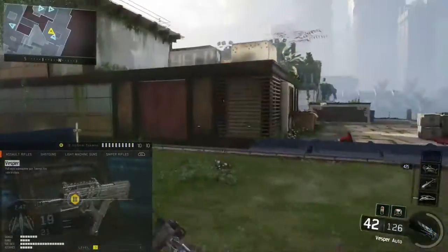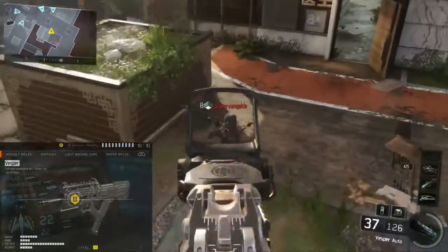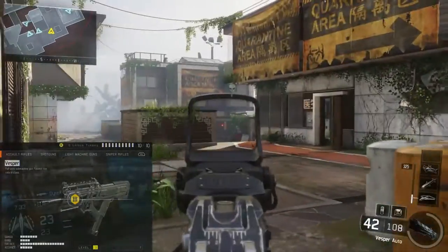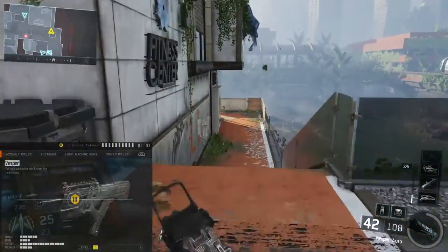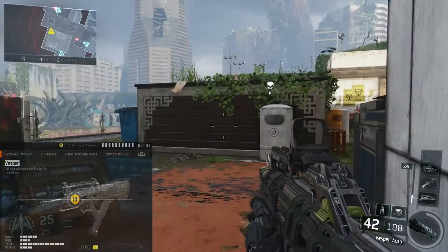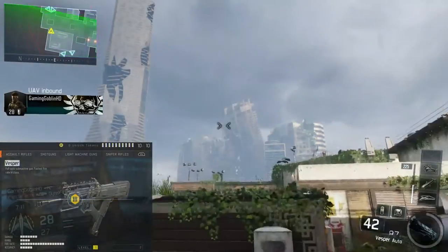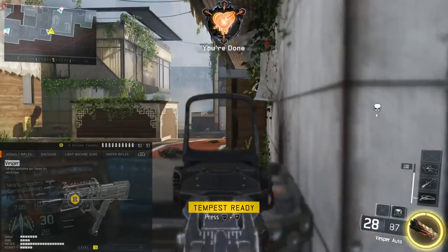Next is the Vespa. It has decent damage, low range, the highest fire rate of all the SMGs, and low accuracy. It kind of reminds me of a Vector K10 from Black Ops 2. But this is by far my least favourite SMG — all the other SMGs have some quality I really like, but this one the only thing it does well is its fire rate. It doesn't have a huge amount of ammo, not a lot of damage, and its range and accuracy are pretty pitiful. I didn't get many kills with it and it didn't seem to be good at anything apart from literally just bum rushing people.